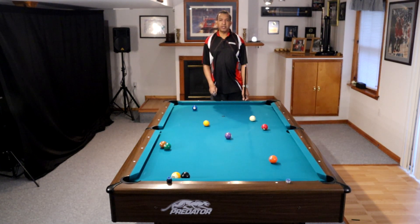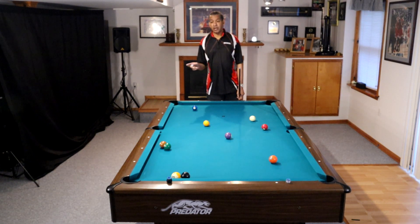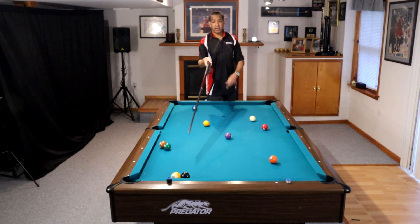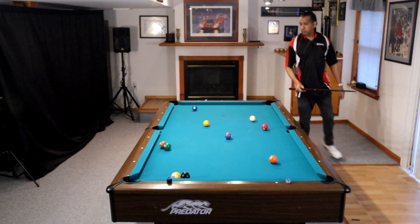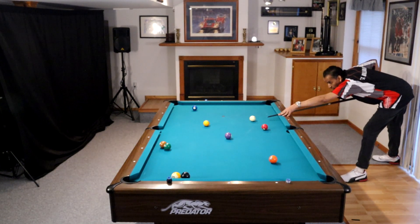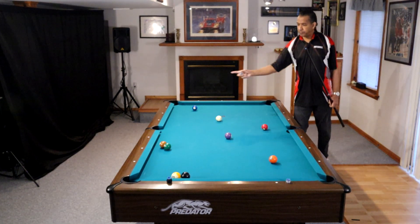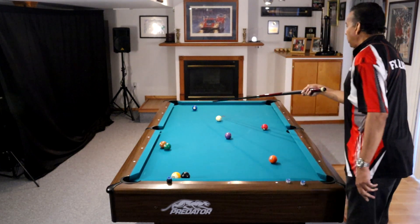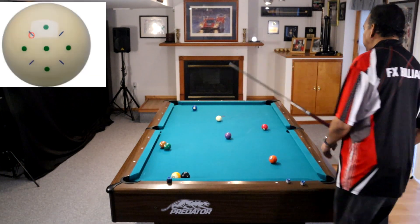I play safeties just like everybody else, but I don't like people coming back to the table because people get lucky and I don't want them at the table at all. So let's look at what we can do here knowing that the eight-nine is wired and we want to use the five ball to get on it. We can shoot right here to get on the three, just draw this back a little tiny bit to get on the two ball. I want to be on this side of the two so I can go that way to get on the three.